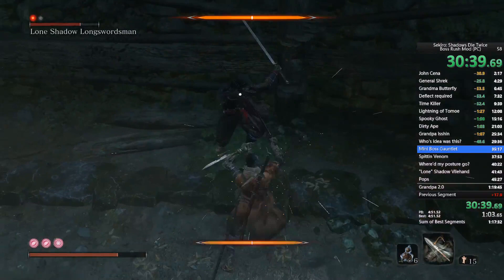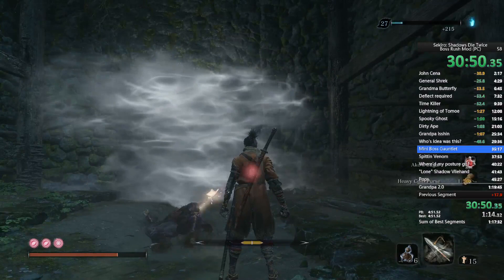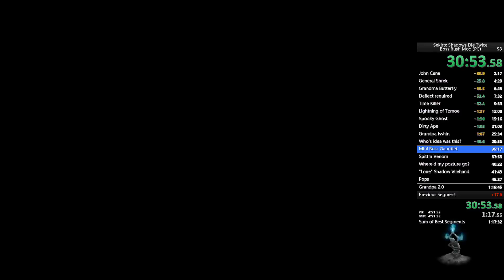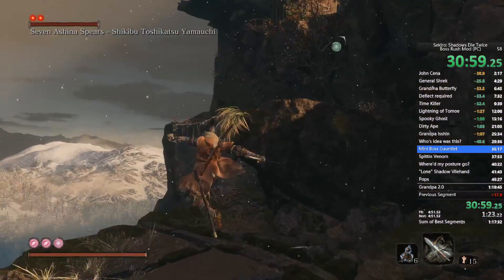Okay, Lone Shadow is down. Now going to Seven Ashina Spears — the first one on the list, since there are two on the list. You can come over here to get a death blow, but I screwed it up so I actually ended up fighting both phases. I could have had an even bigger time save.